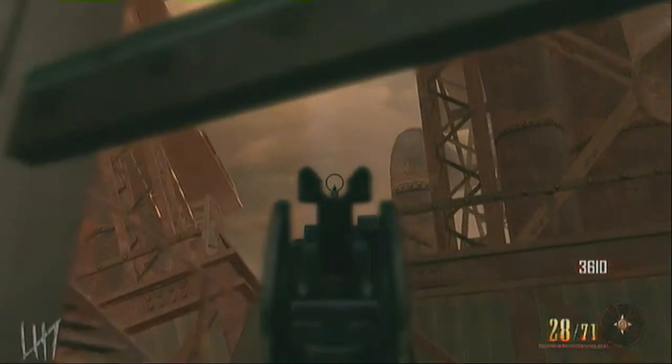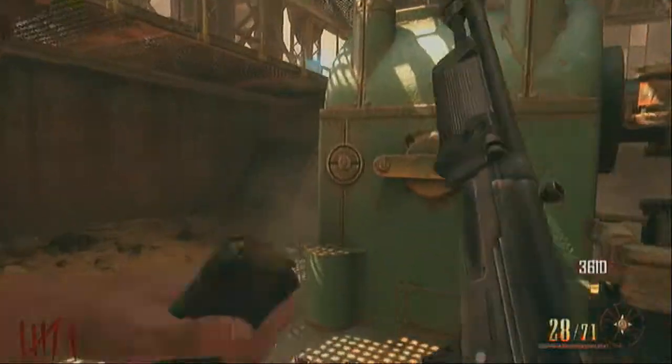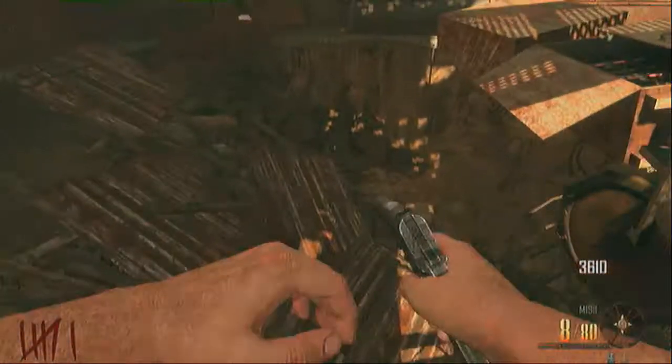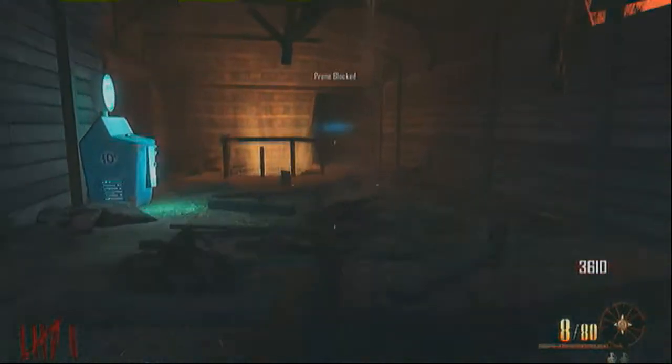You can see the little light for the mystery box, and this is what it looks like up here. Jump back down the hole through this way and you're right back to the start. And that's how you do it.